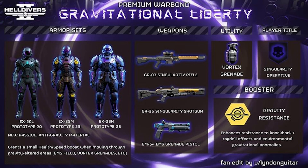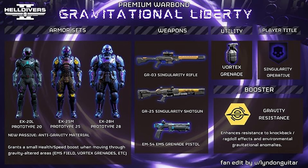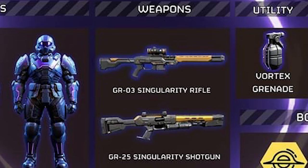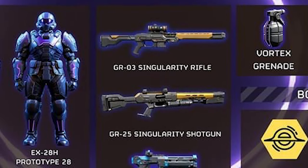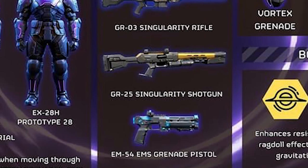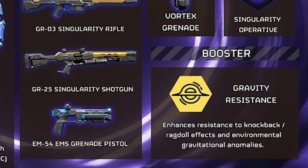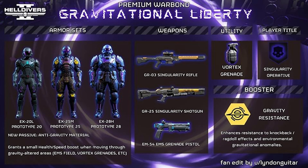On to the fan-made war bond: 'Gravitational Liberty.' It includes free armor sets — Prototype 20, Prototype 25, Prototype 28 — with a new passive called Anti-Gravity Material, which grants a small health and speed boost when moving through gravity-altered areas. There's also an EMS Field Vortex grenade. Free weapons include the GR-03 Singularity Rifle, the GR-25 Singularity Shotgun, and the EM54 EMS Grenade Pistol. There's a Vortex Grenade — probably like a black hole grenade — a player title 'Singularity Operative,' and a new booster: Gravity Resistance, which enhances resistance to knockbacks and ragdoll effects.